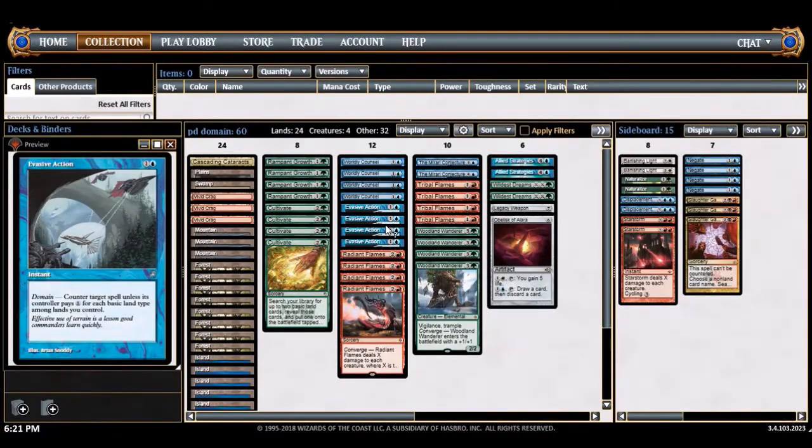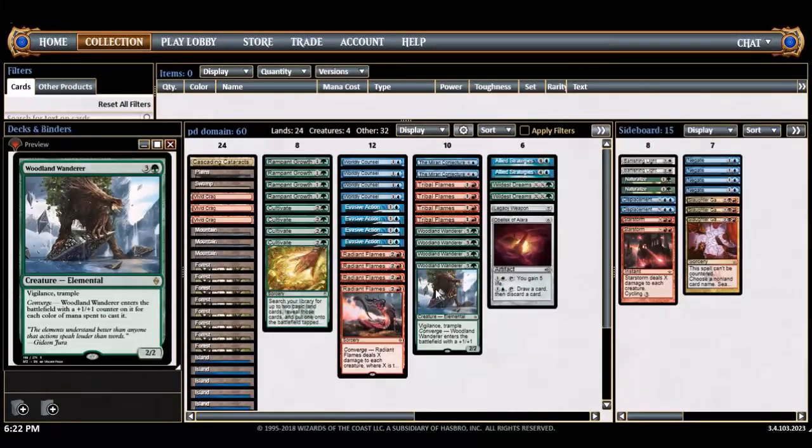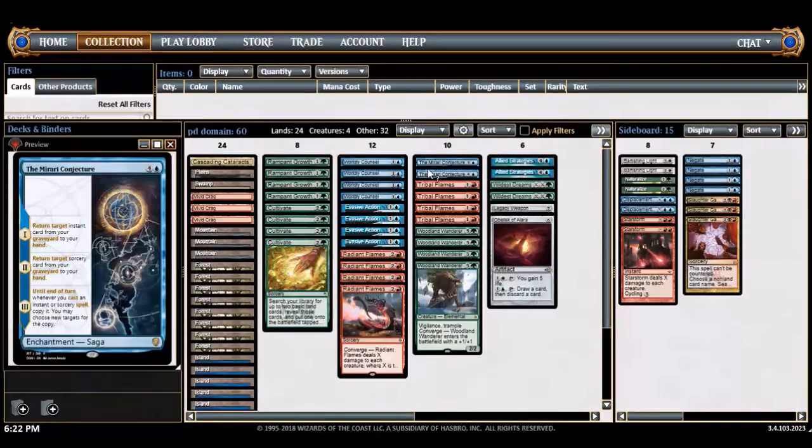The main limitation is that you're only limited to five colors — there are only five basic land types in the format. Tribal flames is another removal spell that's really good early and can dome your opponent late, but it can only kill things with five toughness or less. The woodland wanderer kind of beats up on desecration demons but tribal flames does a good job on small random creatures.